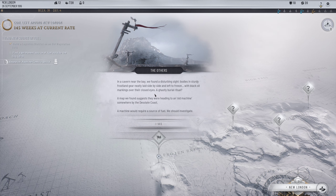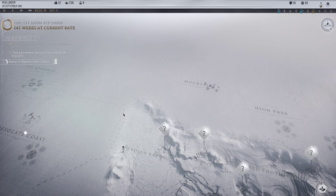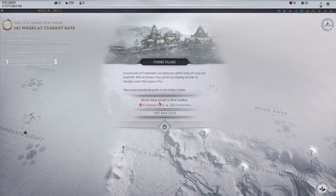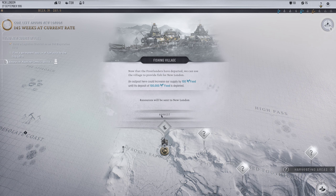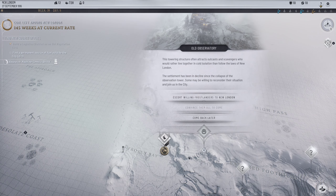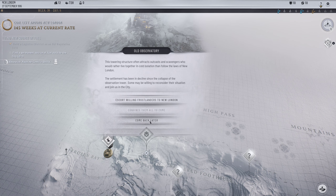A ghastly burial ritual. A map found said they were heading to an old machine somewhere by the desolate coast - it would require a source of fuel. We should investigate. Also found: a fishing village where Frostlanders are eking out a pitiful existence living off moss and small fish with no furnace, surviving by sleeping shoulder to shoulder under thick layers of fur. Let's bring them back - now the frost has departed we can use the fishing village to provide fish for New London.